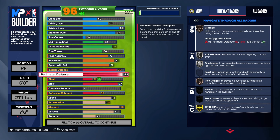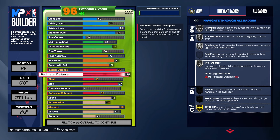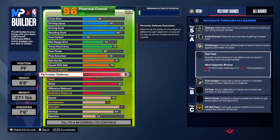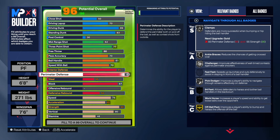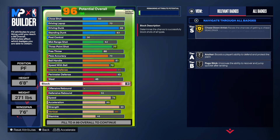For the perimeter defense, we're just going to take that up instead of messing with steal, because we really didn't have anything to put on steal. We have to have the perimeter defense at least at an 84 — I tried taking it lower and they changed the name of the build. So we've got an 85 on the perimeter defense. That does give us 94 feet — once you take the stamina up. You also get pick dodger and challenger. You can't get fast feet because you need the acceleration height and we can't get it there. We got clamps on this build, which is pretty good — you will be able to slow people down on the perimeter. No steal on the build, just a 45.